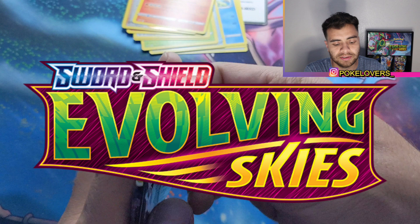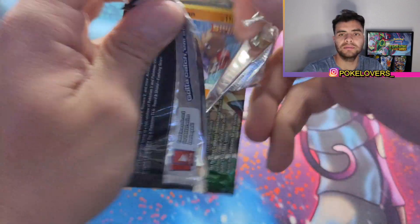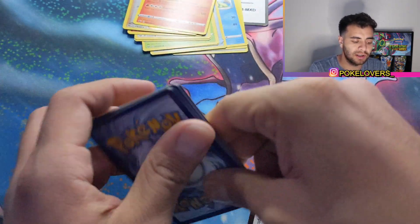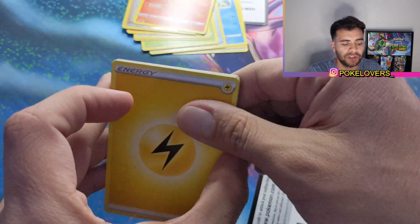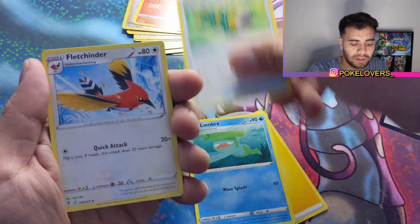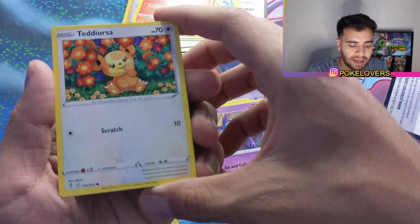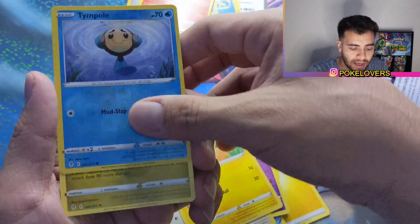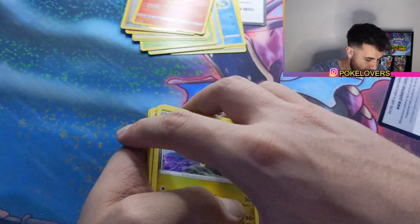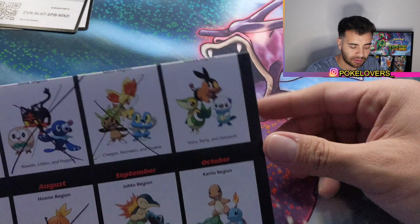Let's go with the Evolving Skies here — last pack. I think Evolving Skies might have something good on it. Let's test our luck. Can we get an Eevee? Lombre, Flygon, Fletchling, Jolteon — and what's that? Sableye, Teddiursa, Mareep, and Appletun. Appletun — patience is apples, I'll give you that quote right there. You know what? We are not ending like this.